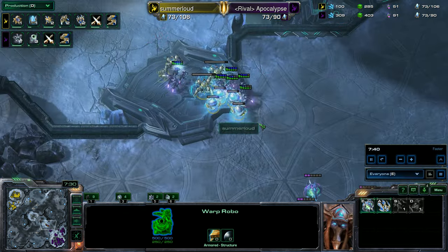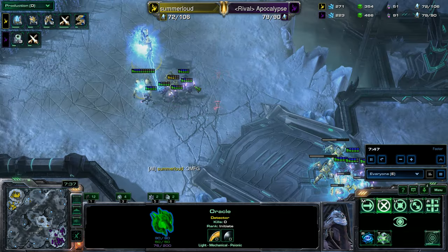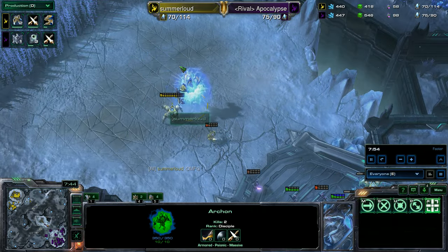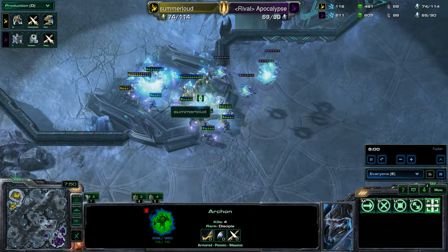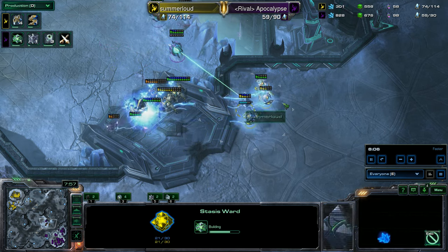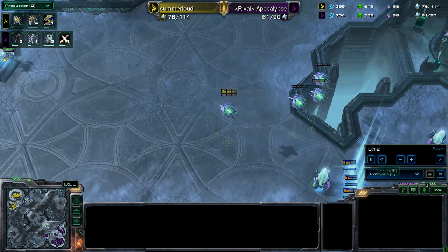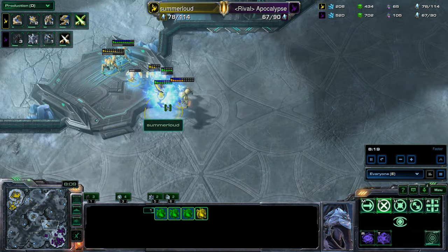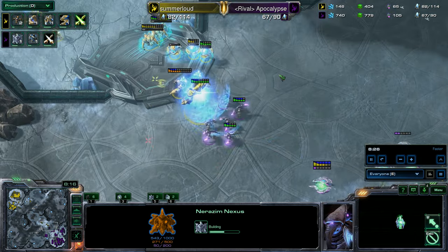Look at all these units caught by a Stasis Trap from the Oracle — immediately paying off as the Fanatics go in and take out what they can, trying to surround these units for when they come out of Stasis. One big Archon coming out from Summerloud as he got a Fast High Council, giving him some real beef. These Zealots are going to get stuck behind the units in Stasis. The Fanatics are kind of trapped on this ramp. More Stasis fields going down — two Dragoons and three Repulsors getting caught as Apocalypse runs away with his four remaining Oracles. Summerloud waiting for these units to come out of Stasis. Apocalypse taking his third base while Summerloud hasn't started his yet.